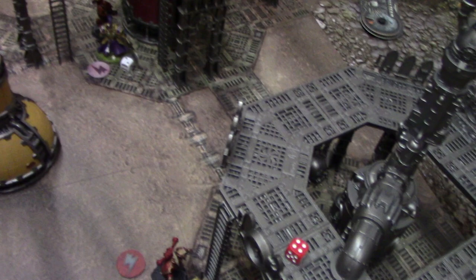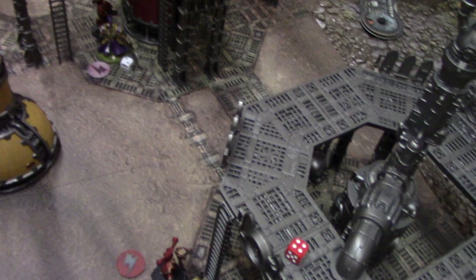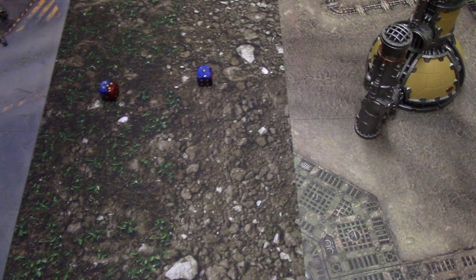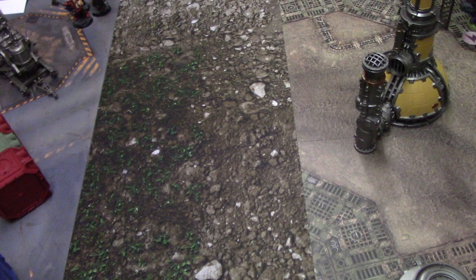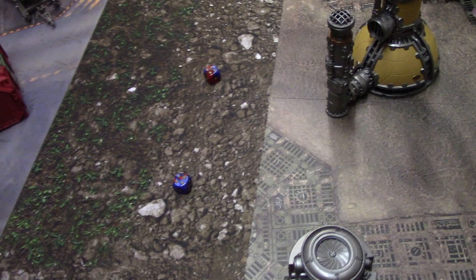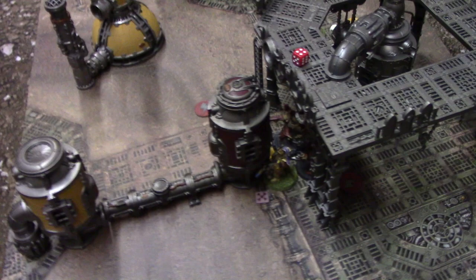Chaos terminator attacks the Custodian Guard - two chain fist attacks at minus one to hit, hitting on fours. One hit, shred doubles to eight wounds, wounding on threes at AP minus four. Four-up save - doesn't make it, uses a tactic to re-roll - still fails. Two damage, two injury rolls pick highest - out of action. The Custodian Guard is dead.